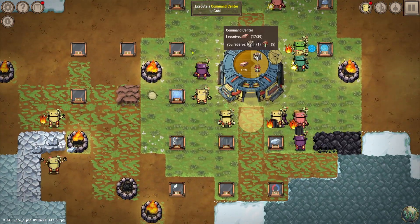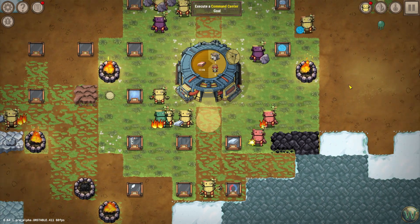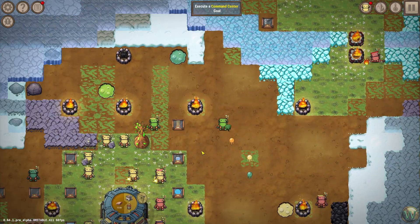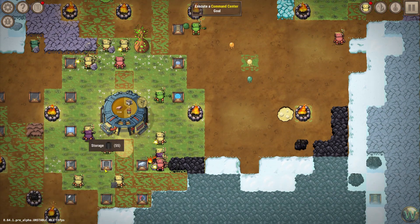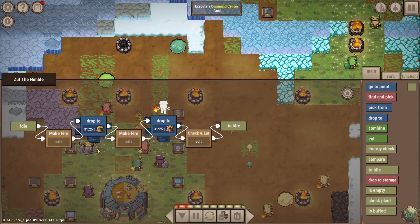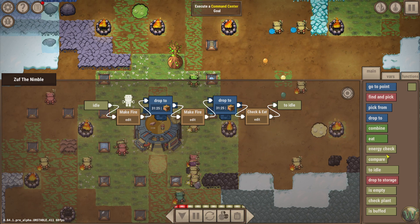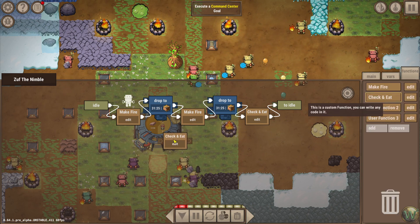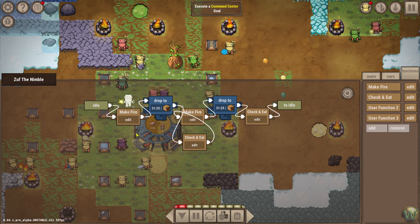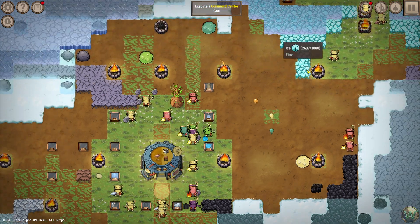Our next task is to execute a command center goal: 20 copper — we're 17 of those done. Somebody's dead over here again. Why are you dead? You're walking too far. Alright, let's add another check-and-eat to your code so that you check and eat after you refill each fire before you make the next fire.